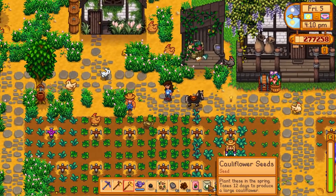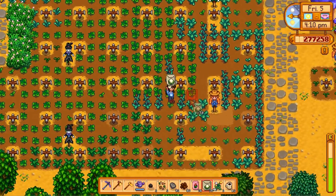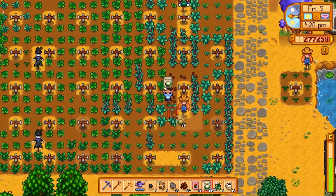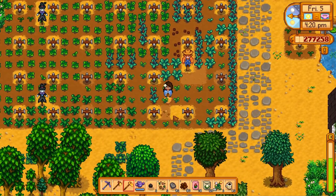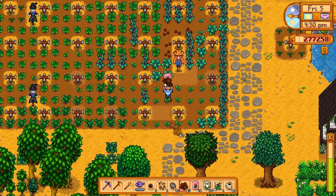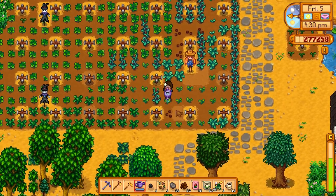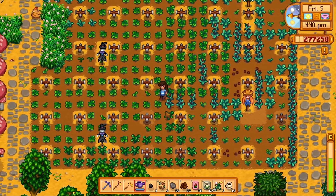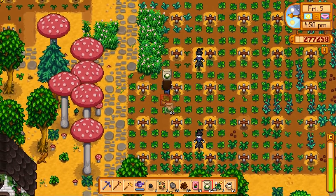Let's see if I have any places to sneak in a cauliflower or two. Looks like I may have a couple of spots where we already harvested things, so I can go ahead and plant some cauliflower. I think I got most everything I wanted to do for the day — maybe. I need to make the garden pots. We'll do that, and then we might go visit the wizard so I can change my outfit.